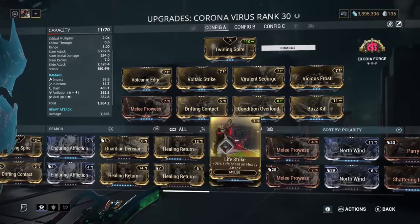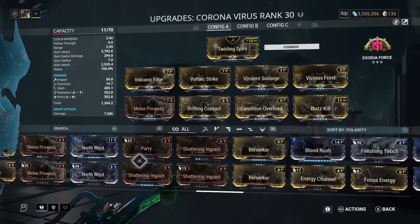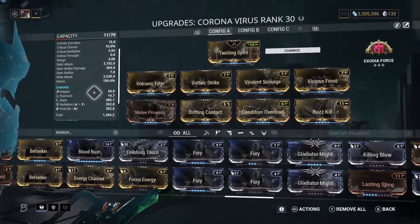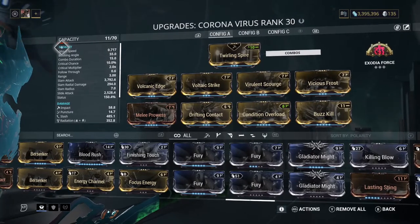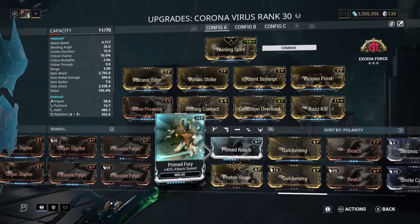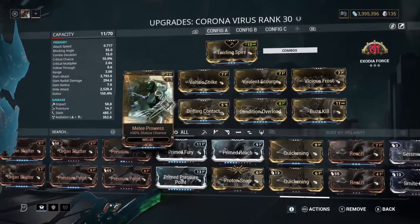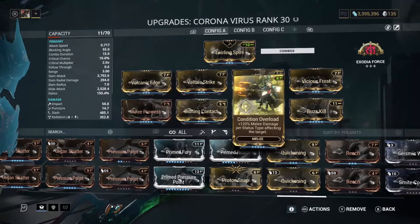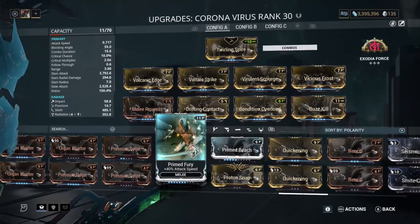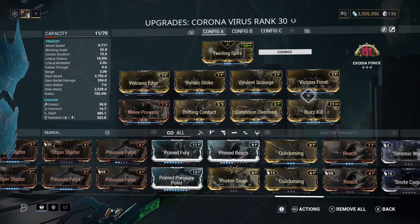Healing Return and Life Strike maybe, Enduring Affliction definitely. And I absolutely need, for the sake of sanity, to get the attack speed up to at least 1.0, so definitely throwing on Fury or Primed Fury. That would make eight right there if I did the extra status and the Condition Overload with the extra slash ones and the Primed Fury — that would max out that doubling of the mod slot capacity.